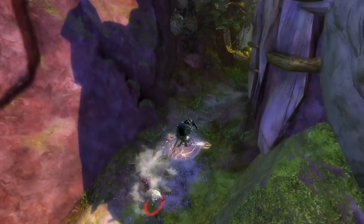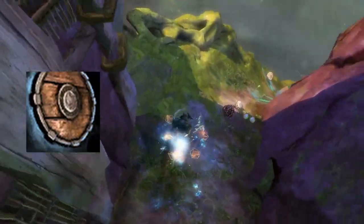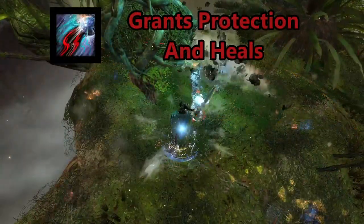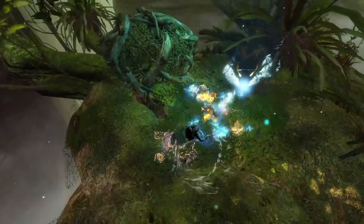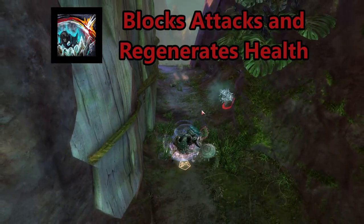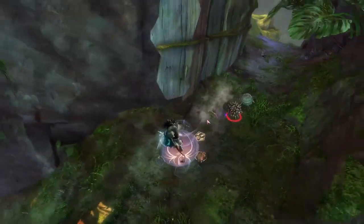Skilled Heralds gain access to the Shield. Resembling the Dragon Glint, the Shield focuses on healing and supporting allies. Envoy of Exuberance grants protection to allies, then heals, and then grants protection again on its way returning back to the Herald. Crystal Hibernation channels a protective shield, blocking all attacks while regenerating health while in this stasis.